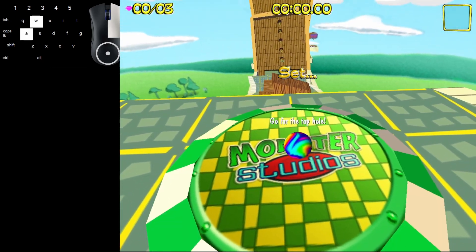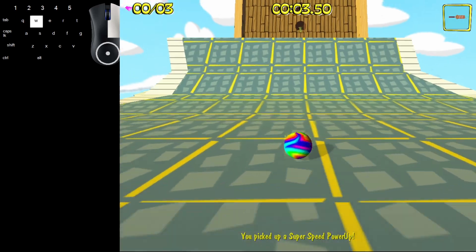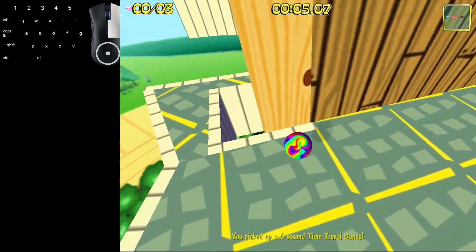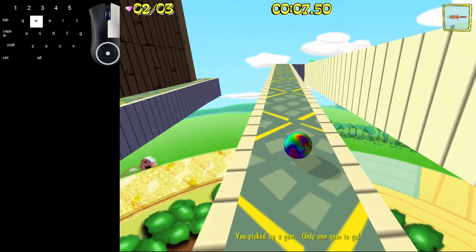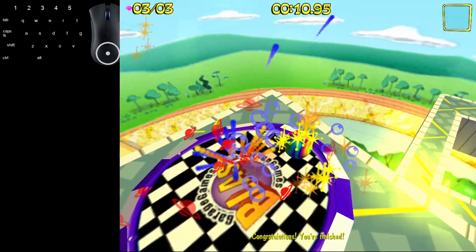It's pretty unique. So you have to go around here, get the super speed, collect the time travel — the time saver. And now you have to go pretty quick to collect these gems. Try not to fall off. And once you get this last gem then you use the super speed to the finish.